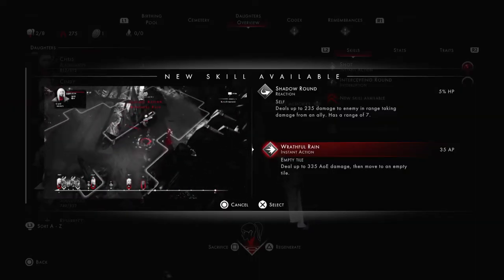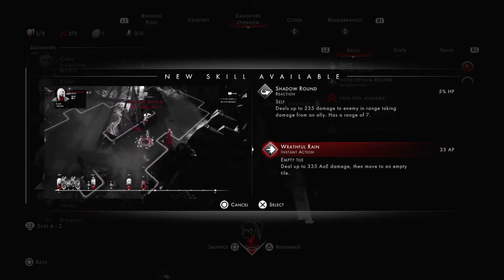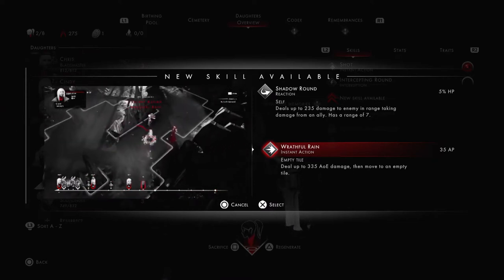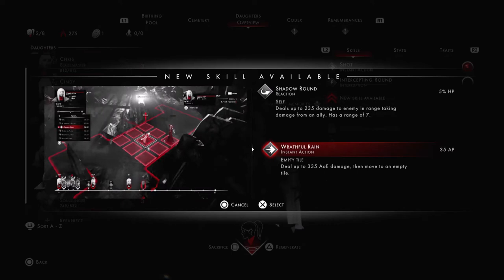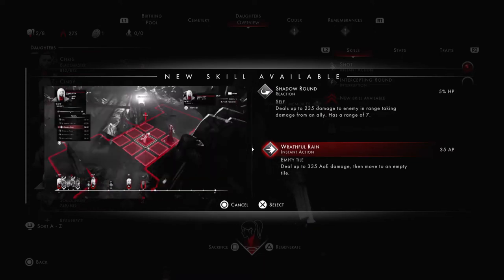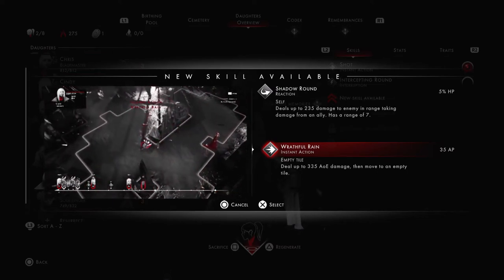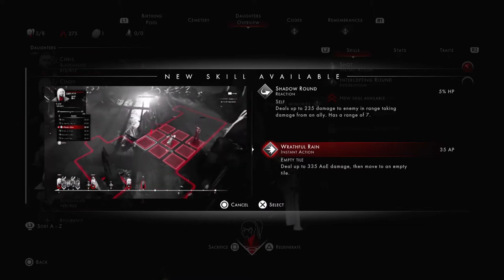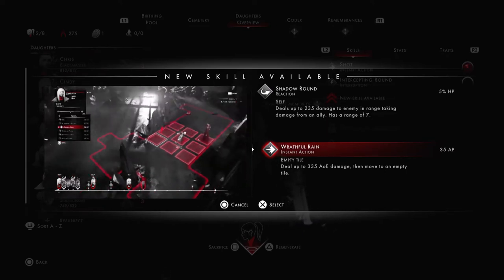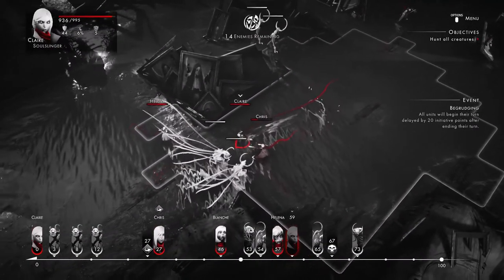The second skill is Wrathful Rain. Wrathful Rain is an area of effect attack that deals up to 335 AOE damage, then moves to an empty tile. So it is an AOE attack at melee range, but it allows you to relocate your Gunslinger once she completes her attack. The skill costs 35 AP, so you can use it as many times as you like per mission because it doesn't cost HP. However, you can only use it once per turn, so if you want to use it again, you have to wait until your next turn. It's a good idea to avoid going to burst mode if you can, because burst mode pushes your character all the way down the timeline and you get to use the skill less often per mission.